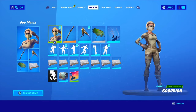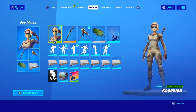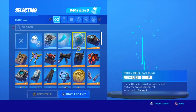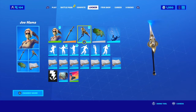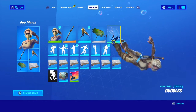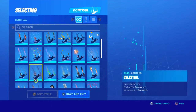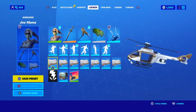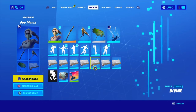First off we have combo number one, called Jomama — because why not. The skin is the Scorpion, we have the Wolf Pack back bling, but you can also use the Frozen Shield since it has some blue on it. I use the Virtue pickaxe and palm tree glider. I don't really care for contrails — I always use Bubbles, but something blue electric would look good too. For the wrap, I have the Divine wrap, so that's what it looks like on everything. That's it for combo one.